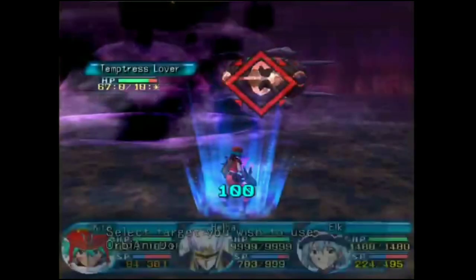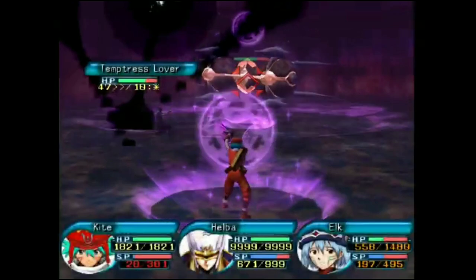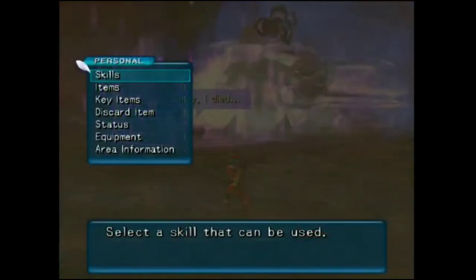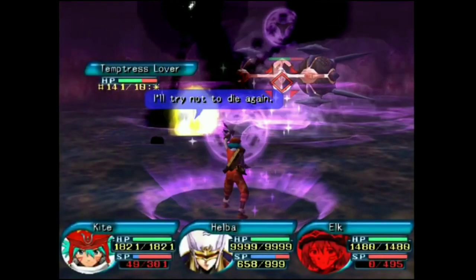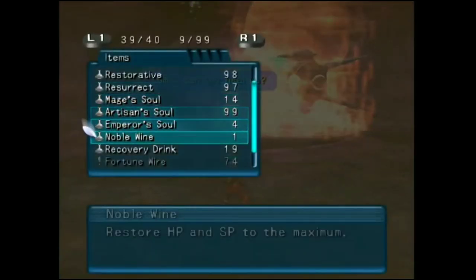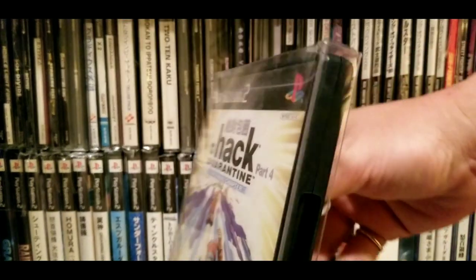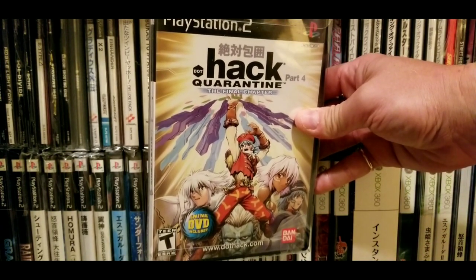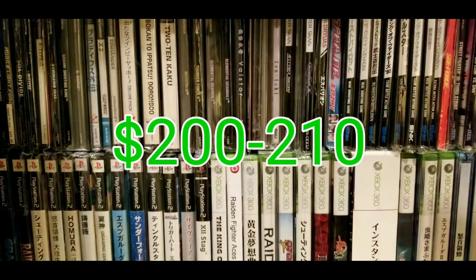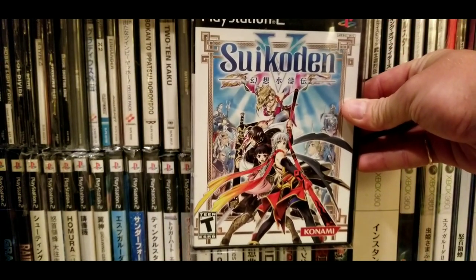The next game is .hack//Quarantine, which was known as a $100 game for quite a while. A lot of the expensive games on this list are RPGs with a lot of replay value — those are the ones going up in price, and it sucks for collectors who just want to play them. I was really hooked on the GU series and was happy they got remastered on PS4 — I'd recommend .hack//G.U. Last Recode on PS4, it's pretty cheap. But if you want .hack//Quarantine on PS2, it's now between $200 and $210. It's a $200 game now.